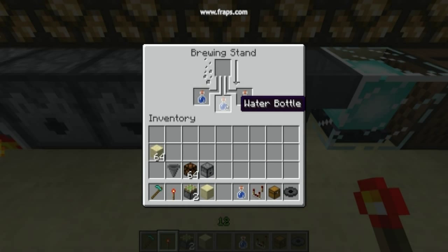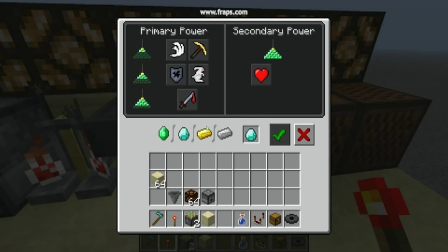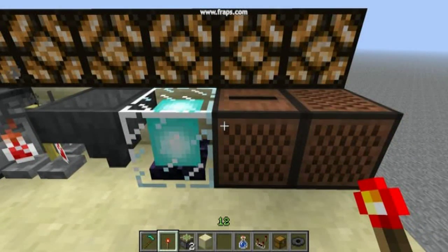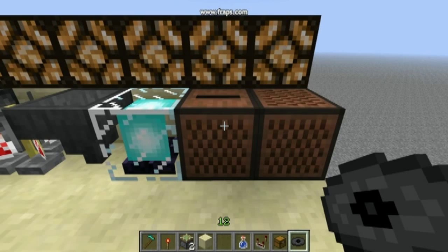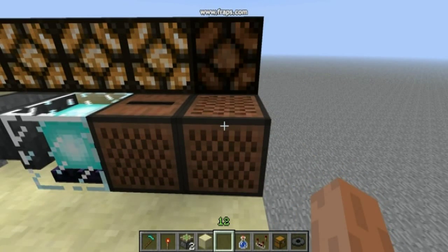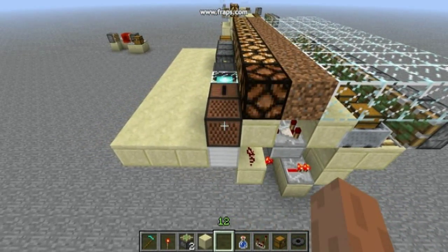A brewing stand — as shown at the beginning of the video — we can detect whenever there's something new in it. A hopper can also be detected. A beacon is really cool because there's one slot and we can detect whenever something new is in that slot. Even a note block — we can detect whenever a note is playing from the note block, and we can make a really nice switch with just a note block.